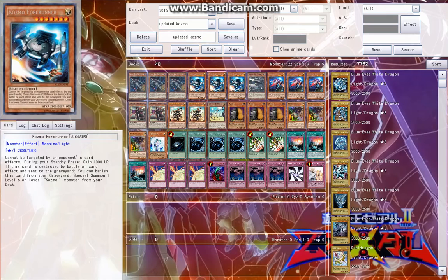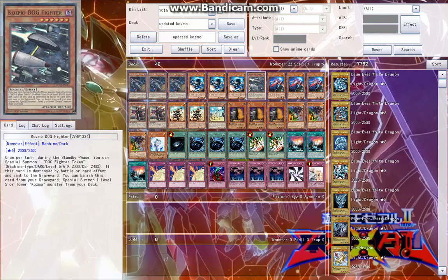Three Forerunner — it's not a big boss monster, but you gain a thousand life points during your standby phases, which is really helpful, and it has the whole effect of switching out. Those are just rares in Premium Gold, really cheap at like a dollar a piece. One Dogfighter — it's super rare, probably in Premium Gold too. Basically you get a token when it's special summoned: a Level 6 token, so that's always nice.